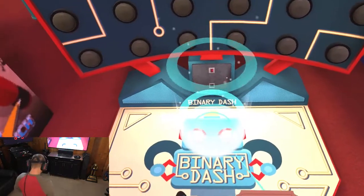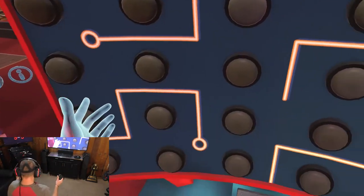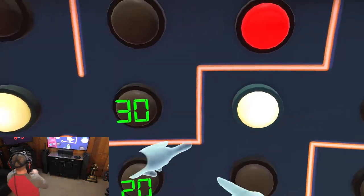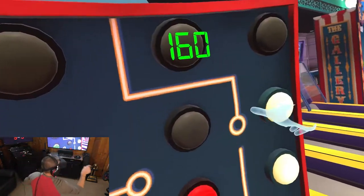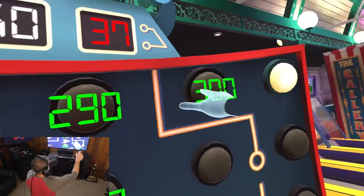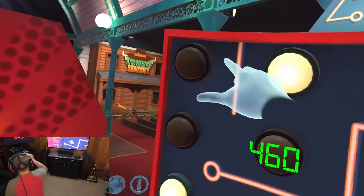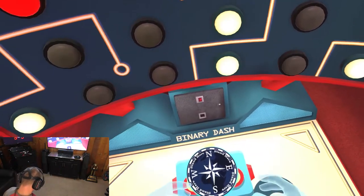Over here we've got Binary Dash. This one's kind of neat actually. Lights pop up and you're just supposed to put the lights out when they pop up as quickly as you can. If you hit the red ones your points go down. You're just trying to hit out as many of these lights as you can. It's another silly little game but it's kind of fun to compete with your friends. Make sure grandma's not in the room when you're doing this.